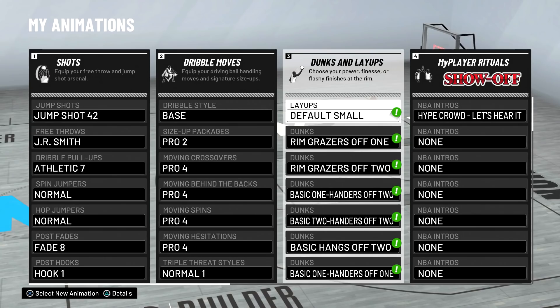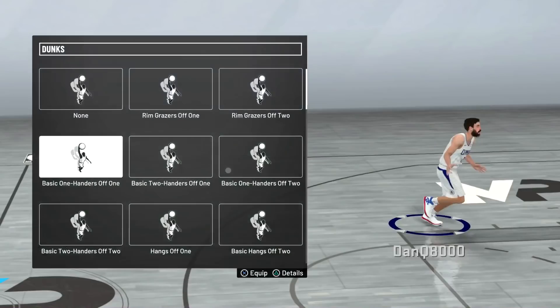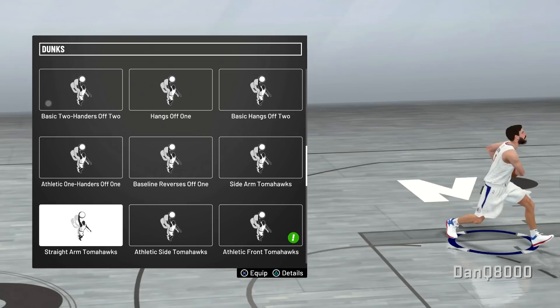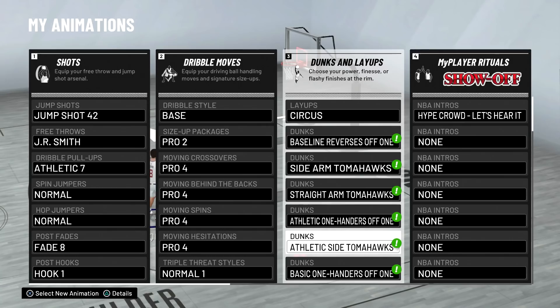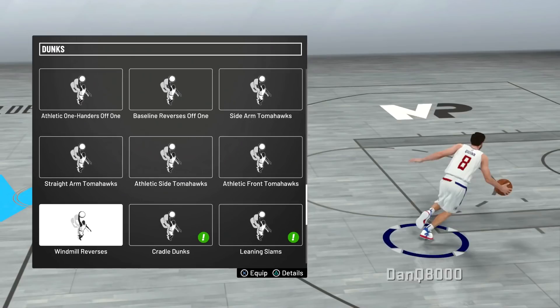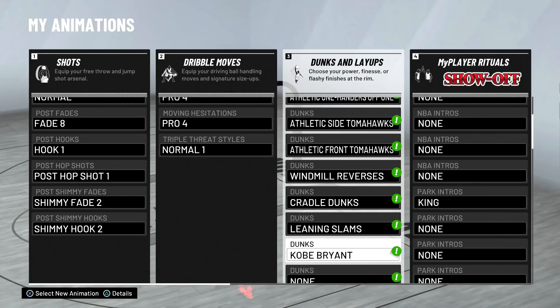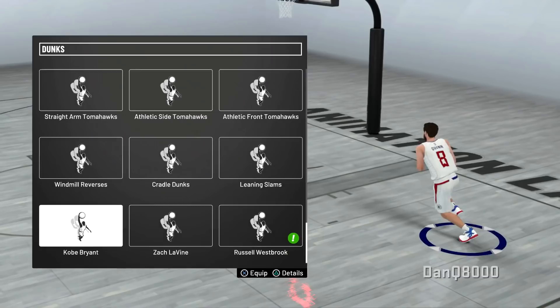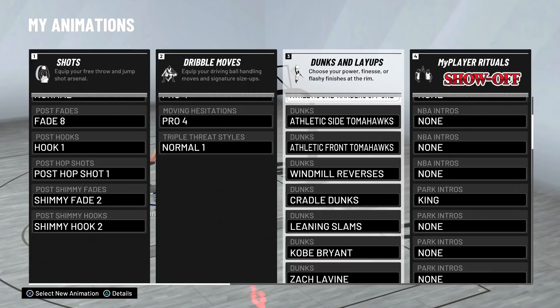Triple threat styles I didn't bother with. There you go — the Circus, the dunks. Sidearm tommies, straightarm tommies. Get those. Athletic side, Athletic front, Windmill revs, Cradles, Leanings, Kobe's, Zax, and Wes Breezy. We still have a bunch. Oh — new alley-oop. Let's go Pro. I have three more if I want — I'll leave it. I'll just do the big boy ones.